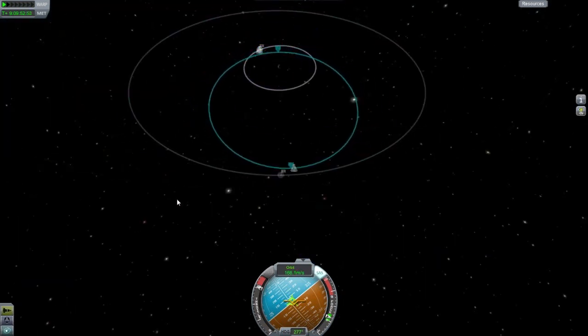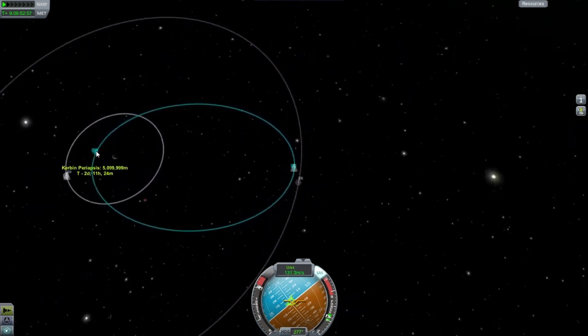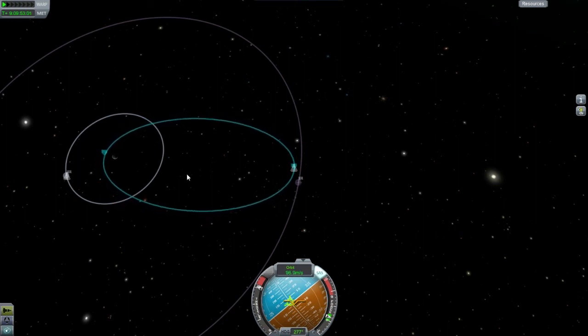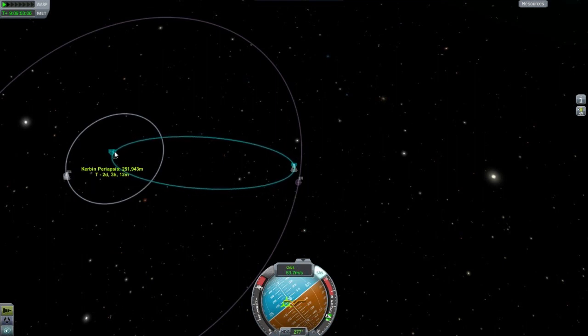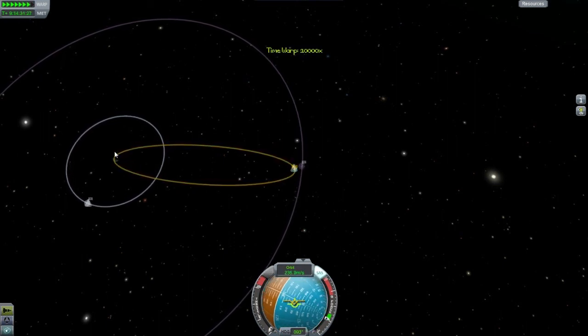That was the difference. That was the difference there. Let's go ahead and do our crash landing here — speed things up, and I don't have to deal with the Mun this time, so it's not going to be an issue.